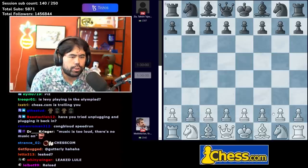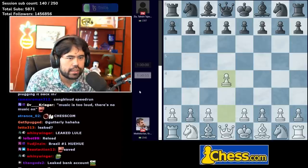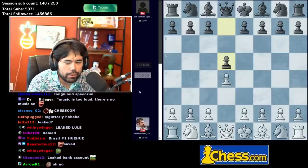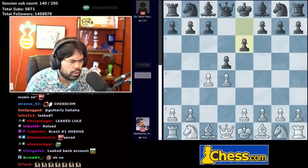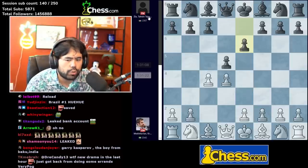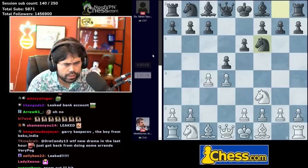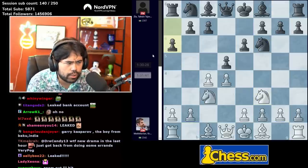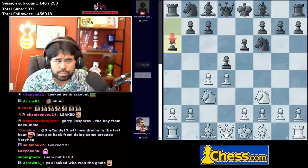We have d4 in this game played by Krikor Mkhitaryan and Zea Tassian Tajwar. D5 played — I leaked the game. We get c4, e6, and this is what Krikor — he's rated 2542, Zea Tassian Tajwar is 2307. Krikor plays knight f3, knight f6, knight c3, a6 — all pretty standard so far.